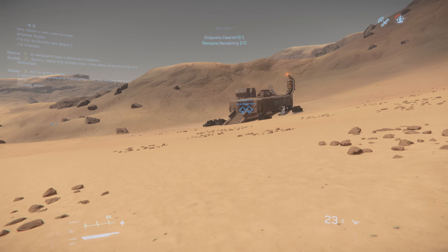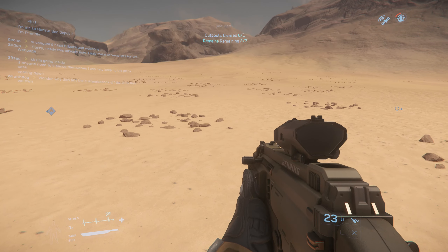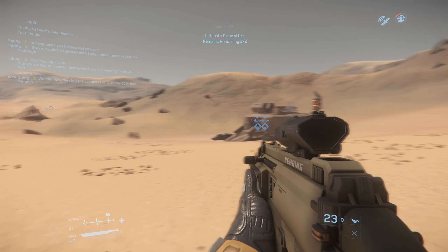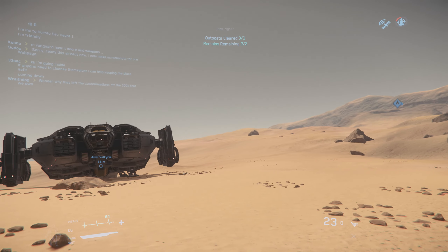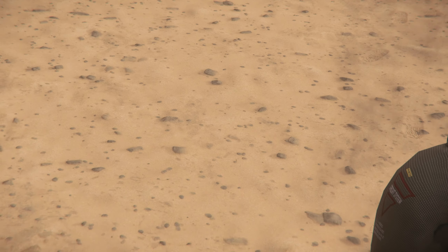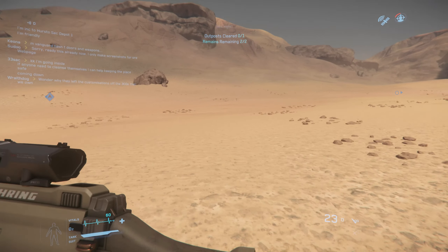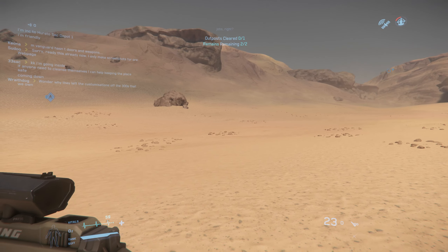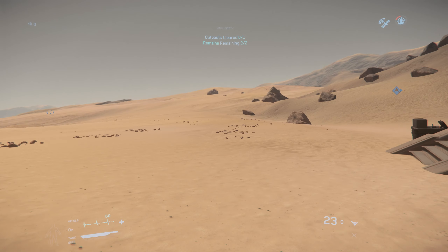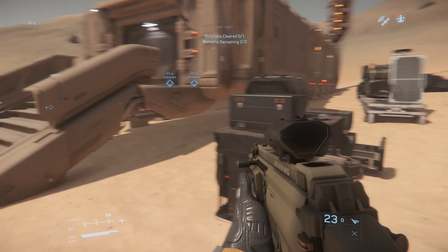Now let's look at the free look feature. As we're running forward, you can look left and right to give you spatial and tactical awareness of your surroundings. That works very well — a very useful feature. You can even look behind you. This is very similar to what you find in Arma 3, so I was pretty pleased and impressed with this.